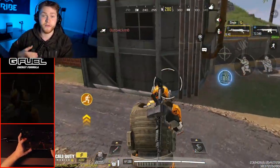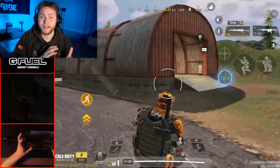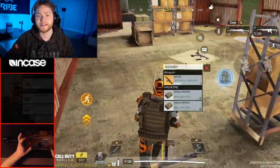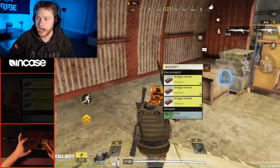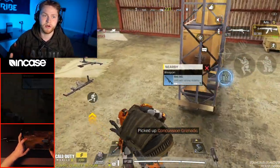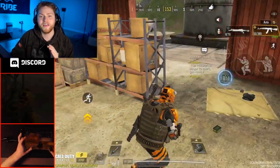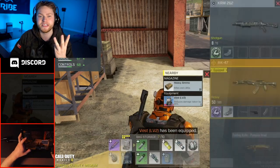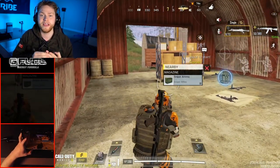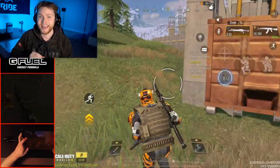So in CoD Mobile you effectively have 272 HP compared to Warzone's 250, which is a little bit higher. But there's something else that makes this an even bigger problem — the guns inside the battle royale are way too weak. Even the best guns like the AK-47 are still extremely underpowered. The weapons are underpowered in three different stats: number one is the damage, number two is the range, and number three is the accuracy.